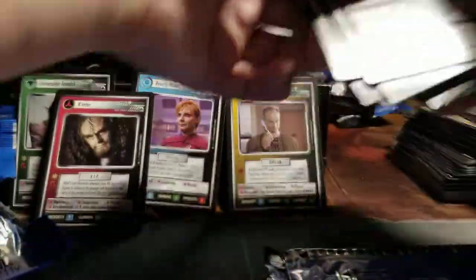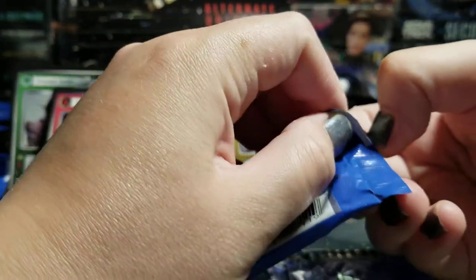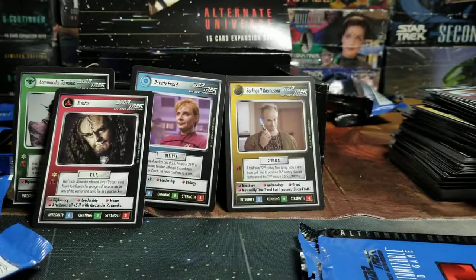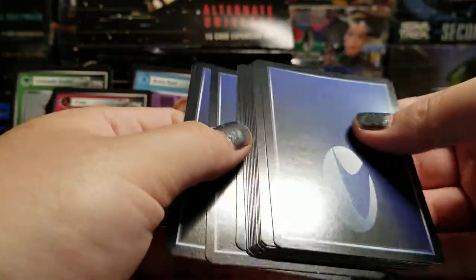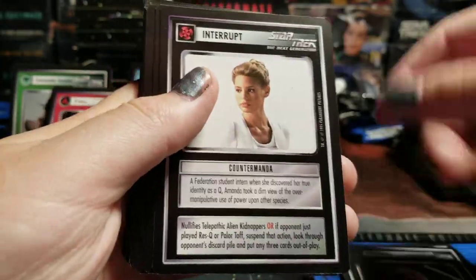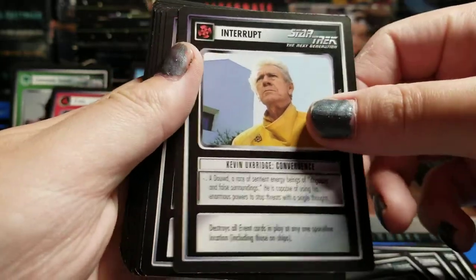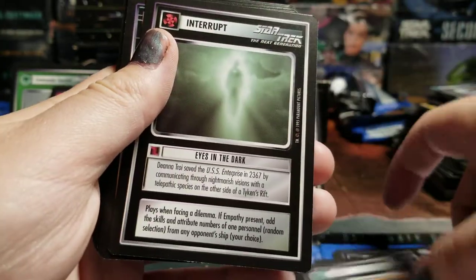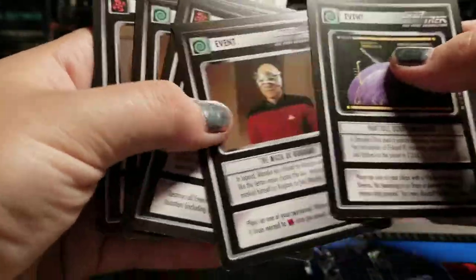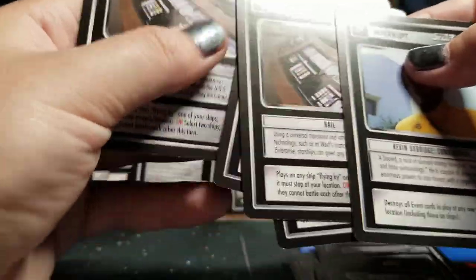One more — it's addicting. When the box is only $8 plus maybe $1.50 for shipping, you just can't help yourself. Although that adds up. Three duplicates in one pack this time — two Particle Scattering Fields, two Mask of Corganos, two Hails.